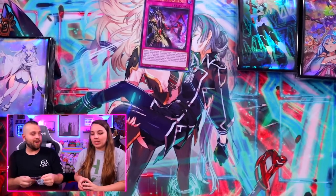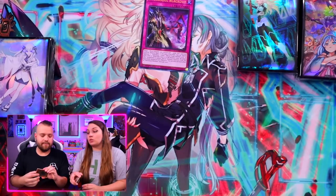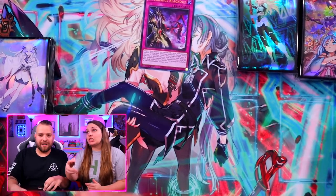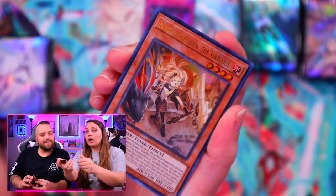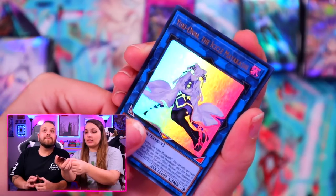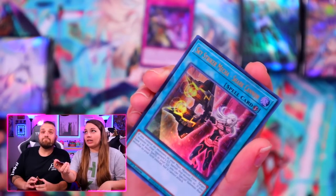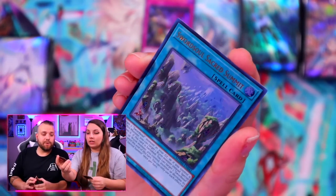Final Packs of Destiny. Can we get a Pharaoh Rare? Probably not — odds are extremely small because it's like one per case. And this is a display, not a case. Alright, we've got Ecclesia. Yukiona — that's amazing. Freaking Sword Soul Trap again. Shark Cannon — and final card for Logan. Shark Cannon's pretty good. And it's Summit. Damn, alright. Well, I tried.